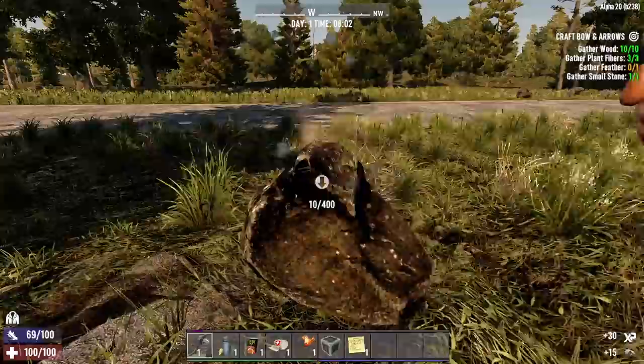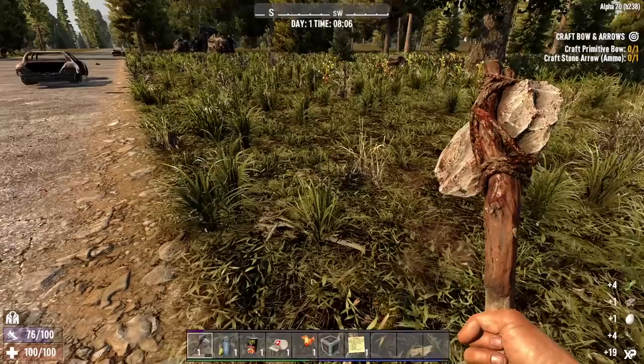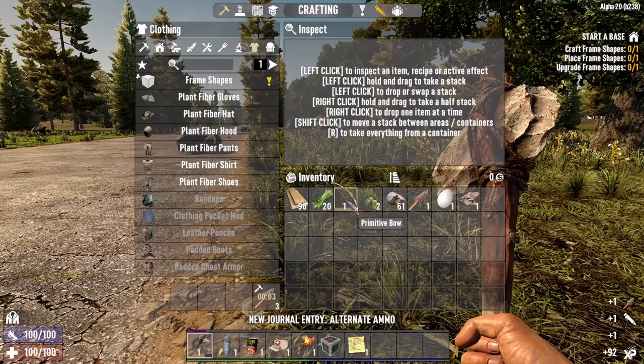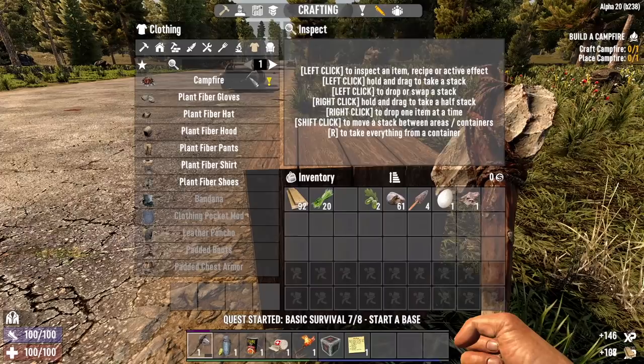I see a bird nest over there — let's go get a feather to knock out the initial quests. The settings for this challenge are Warrior Difficulty, Blood Moon every 5 days, Zombie Day Speed set to Jog. I didn't want Walk and Run seemed intense for our first attempt. I disabled Loot Respawn Time — I don't think we'll be alive long enough for loot to respawn. Blood Moon Count is maxed out at 64 enemies.